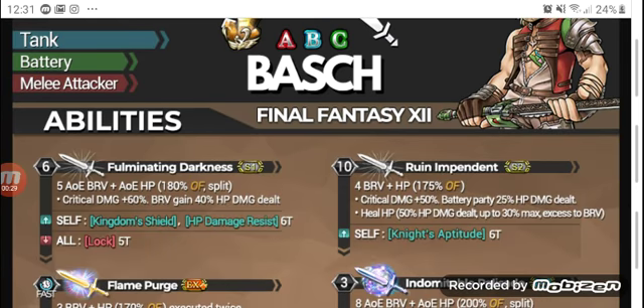Bosch's first ability is called Fulminating Darkness. It is a 5-hit AOE brave to AOE HP attack with 180% overflow that deals split damage to all targets. It has increased critical brave damage by 60%, and he gains 40% cashback based on HP damage dealt. He gains himself the Kingdom Shield and HP damage resist for 6 turns, and inflicts lock on all enemies for 5 turns.